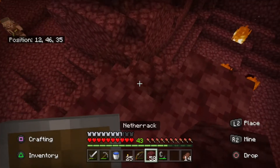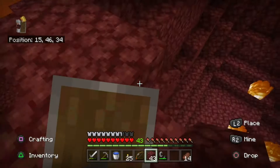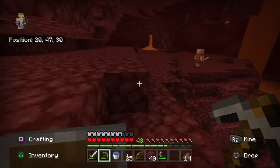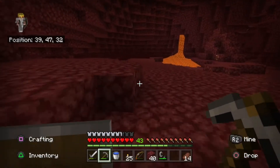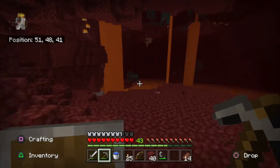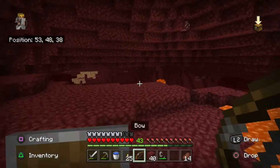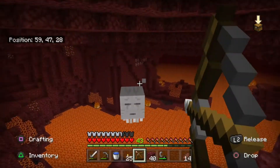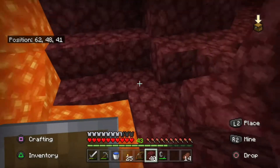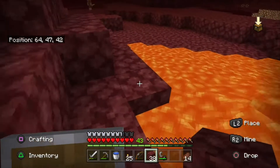Let's make a bridge that connects across this. There we go, that should be good. Now let's explore this way. Uh-oh — I don't want to deal with you right now. Maybe I have to. Let's block you if I can. There we go, got it.